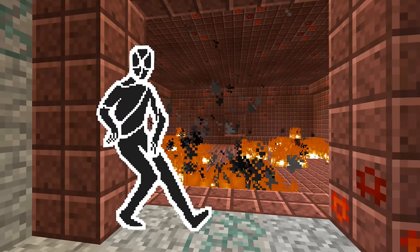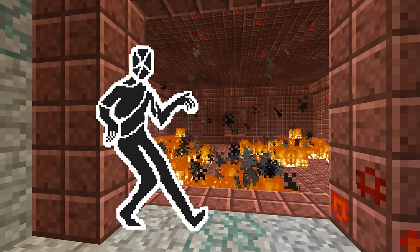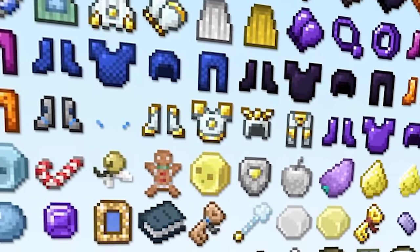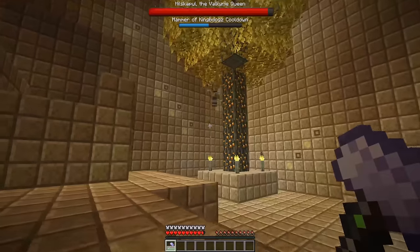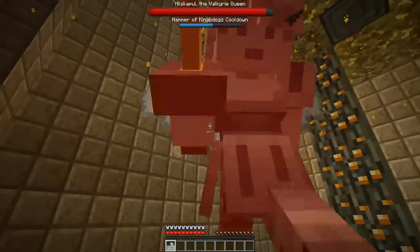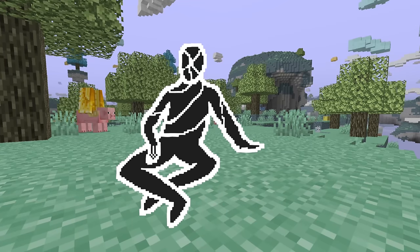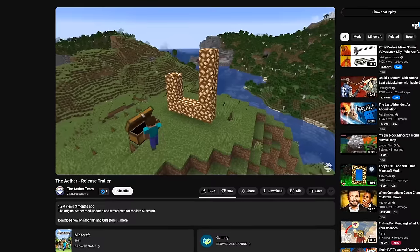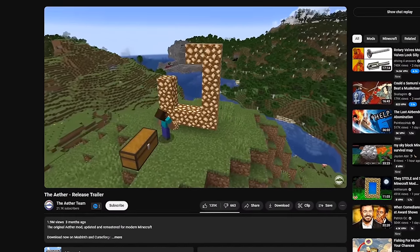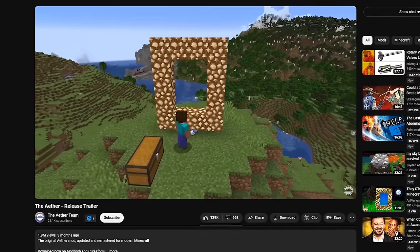That's the main offerings of the Aether — really, I'm just scratching the surface of what you can do here, which is a testament to how good this mod was for being essentially the first of its kind. There's so much gear that gives you all sorts of perks, and the dungeons don't stop spawning, so you can continue to fight the bosses to get more cool stuff. As I was working on this video, the Aether team just released an updated version of the dimension for current Minecraft, which is really cool — it's just like how it was, so I highly recommend giving it a go.